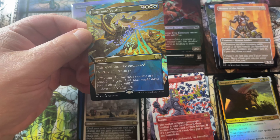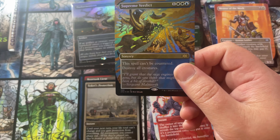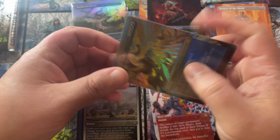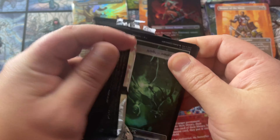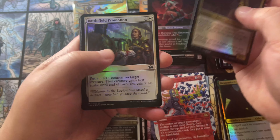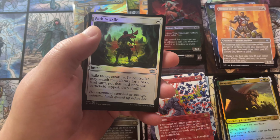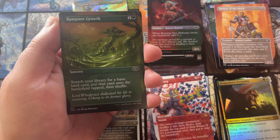Teferi's Protection is really pretty too — that white etched foiling almost looks colorless but very very pretty. And a Supreme Verdict in the borderless foil with your little flying cat dragon. I want to see a demon cat — cats can be demons, right? Let's admit it, they can be pesky little creatures. I'm not a cat owner but cats are cute and funny. Path to Exile — always great to open Path to Exiles. I'll take Path to Exile foils.